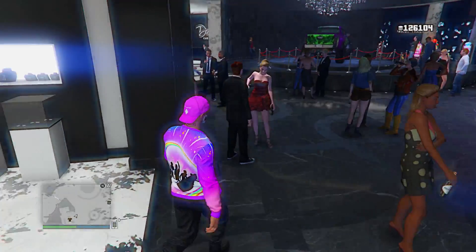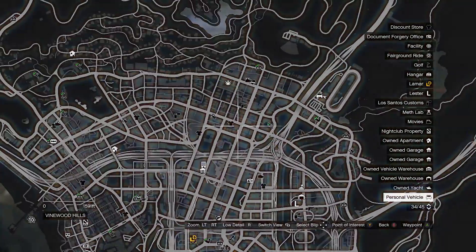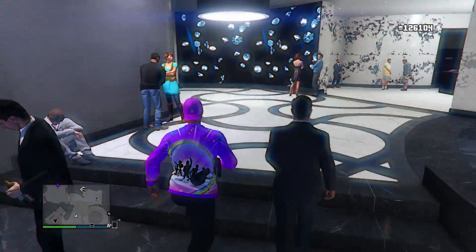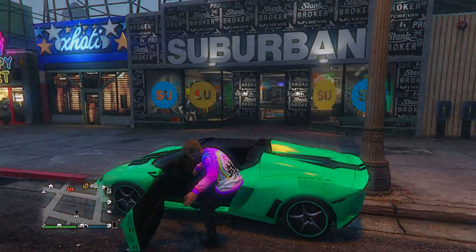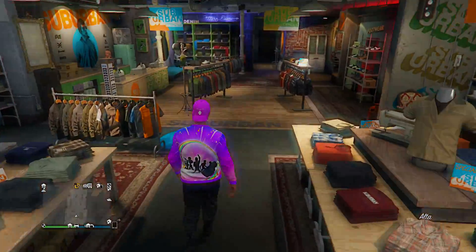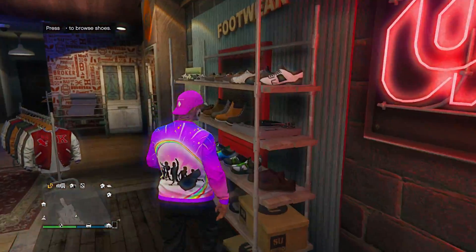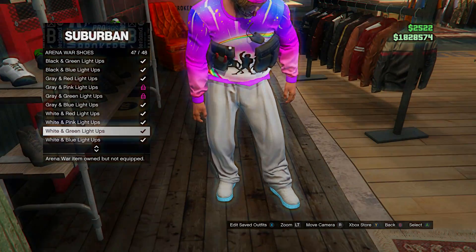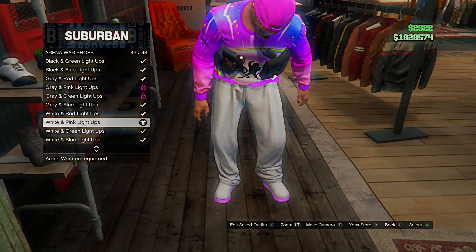After this, walk away from the store and head back over to a regular clothing store. Go to the shoes section and scroll down to the arena war shoes. Go all the way down to the bottom and put on these light-up pink arena war shoes.